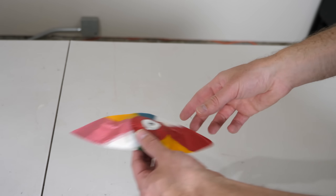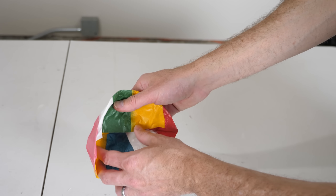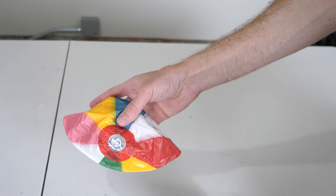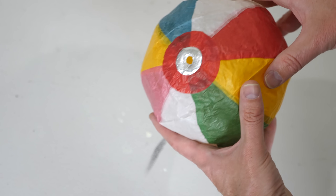So I have here a Japanese paper balloon. It's called a kamifusen. You can see that it's just made out of paper. There's a clear hole in this balloon from which the air can easily escape.